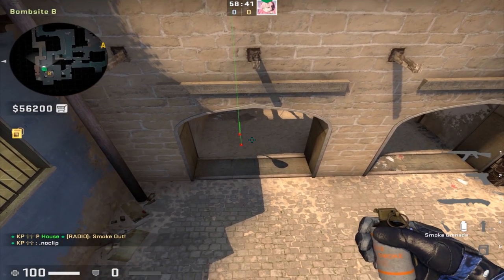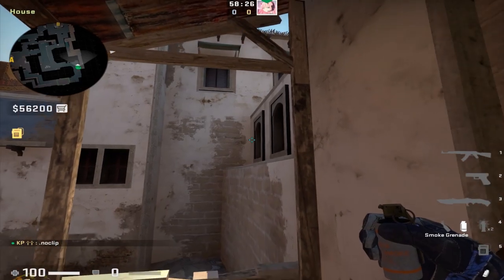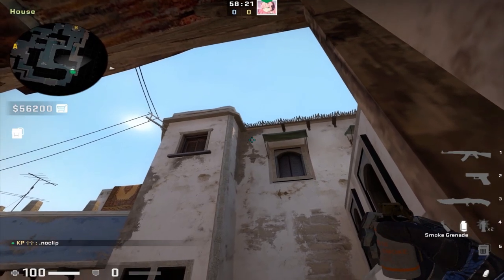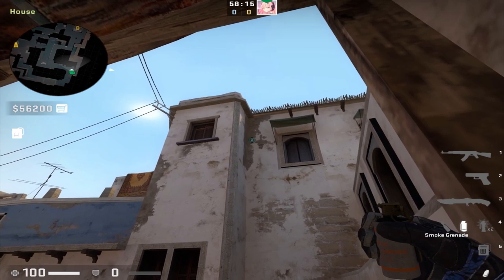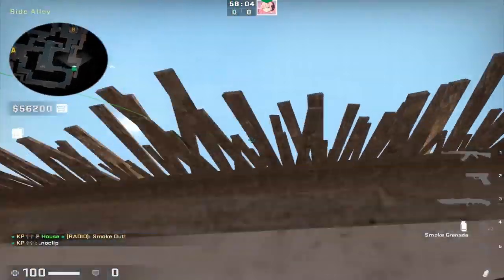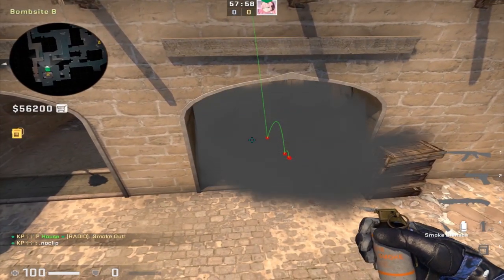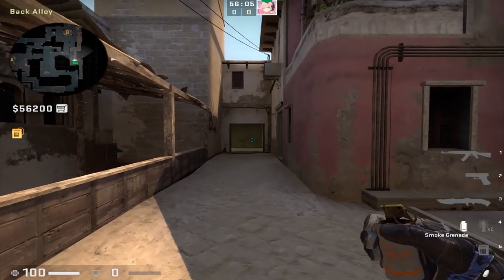To go along with that smoke, you need a teammate to throw the left side arches smoke. Find yourself in the opposite corner of the wooden peg and along the wall there are these paint splotches. Find this tiny little dot sticking out from the paint splotches — just a standard jump throw. This smokes off the left side arches extremely fast from outside TV room. If you combine this with the other smoke, you should be able to hit the B bomb site in lightning speed.